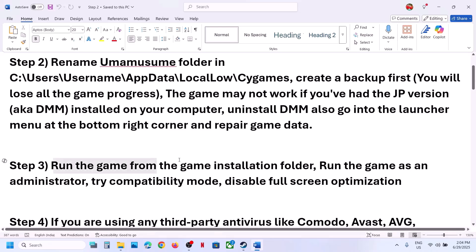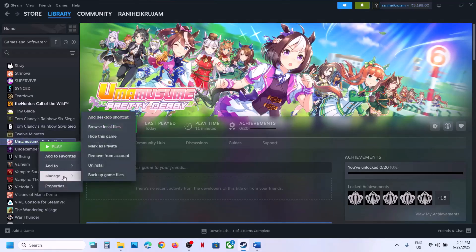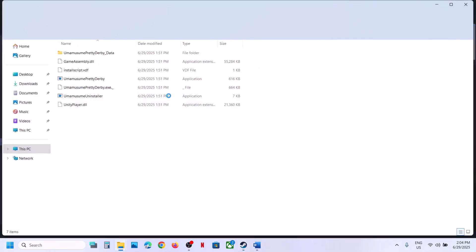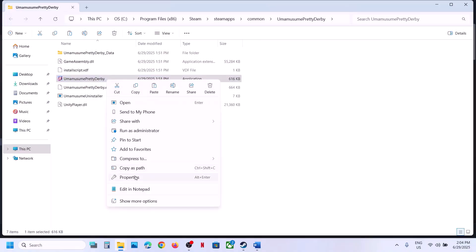If still not working, the next step is to run the game from the game installation folder. Instead of launching from the shortcut, right-click the game, select Manage, click Browse Local Files — this takes you to the game installation folder. Double-click to launch the game from there and check.